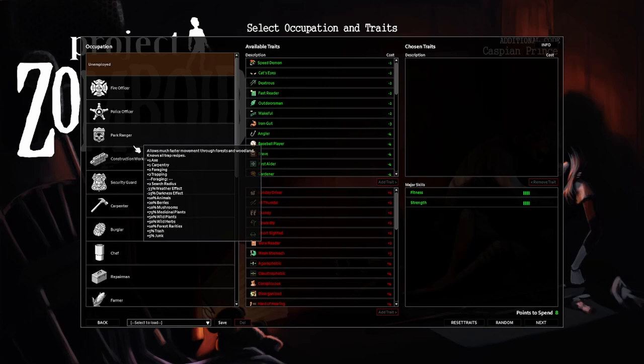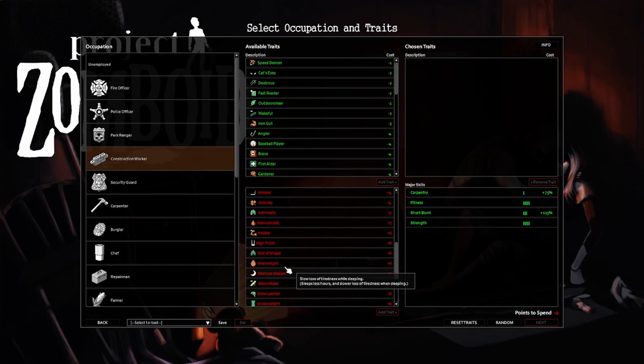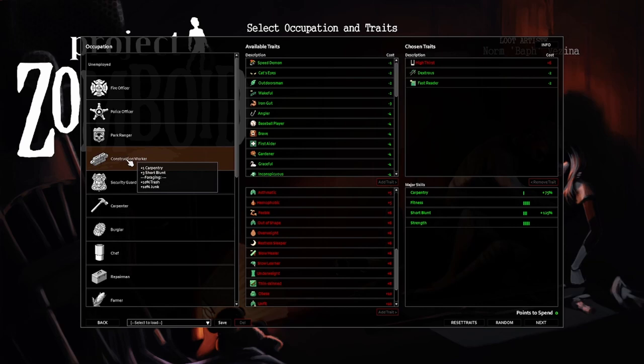I will use the construction worker — very thirsty, fast reader, and dexterous. Construction worker because he has short blunt. I chose very thirsty because water is not a problem at all, and it just speeds up things a little.